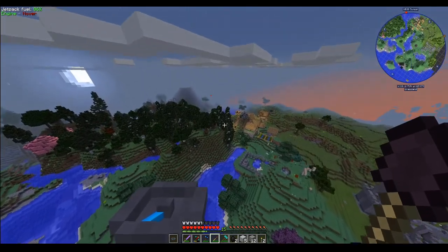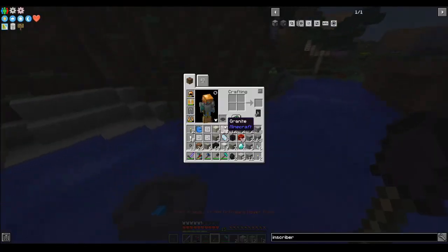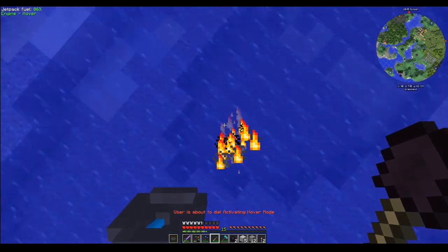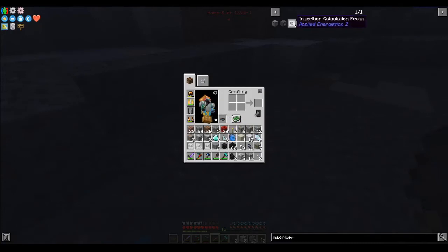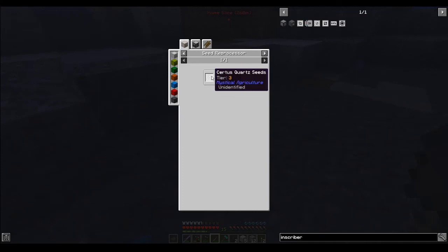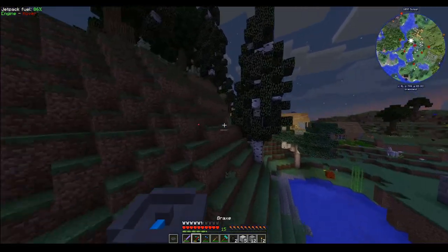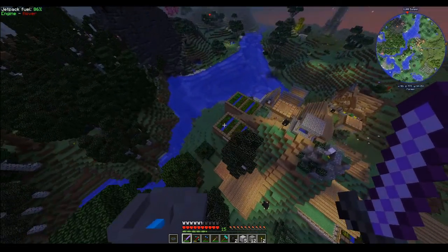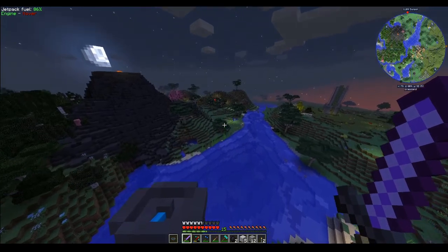Well, we found most of it. The silicon one might have to just wait. Actually, quickly — if I look up silicon... Certus Quartz Essence requires Certus Quartz as intermedium. That's a maybe — I can probably get there if I need to. Hopefully I don't, but I probably can. Anyway, this whole expedition has gone on plenty long.